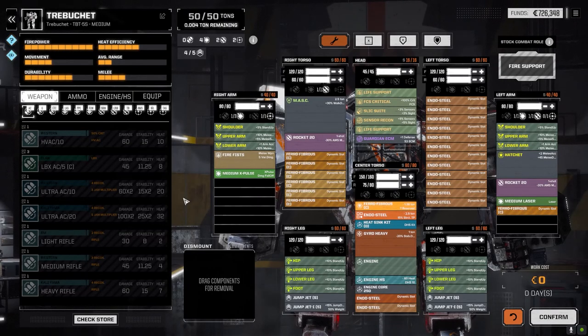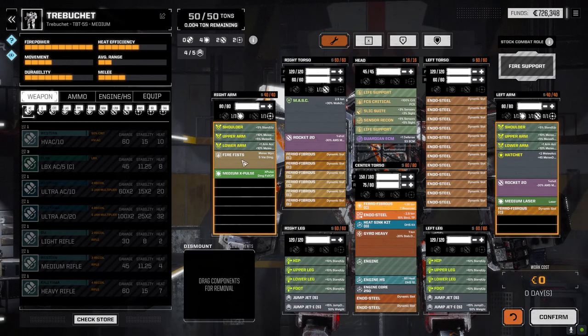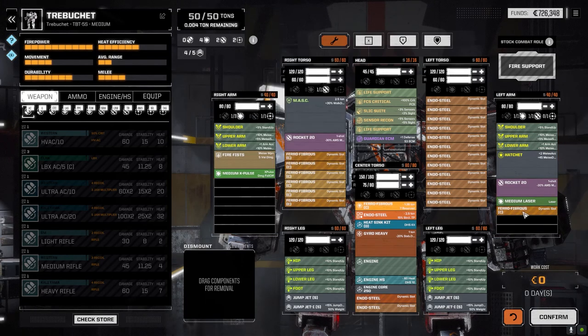This Trebuchet is designed solely for melee. We've got the hatchet on the arm, a Fire Fist on this hand which is nice, and then medium X-pulse and a medium laser as backup weapons, plus a couple of Rocket Pack 20s.